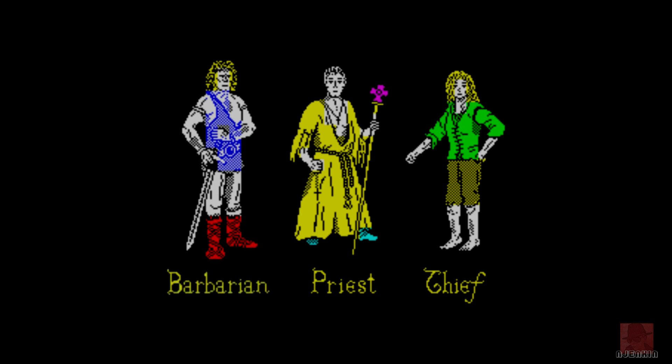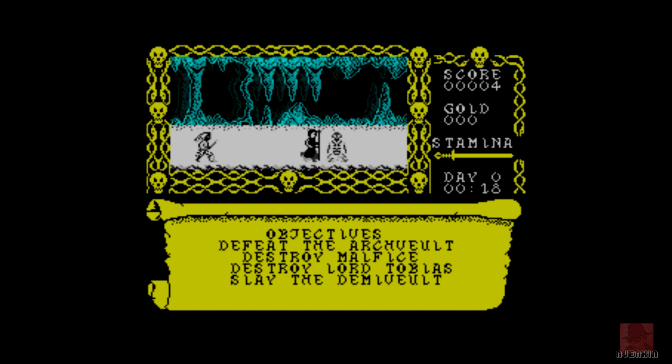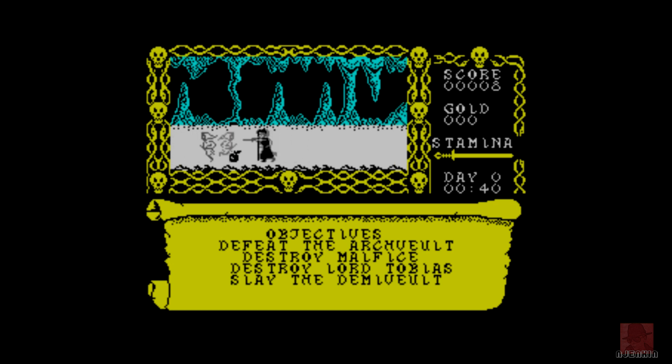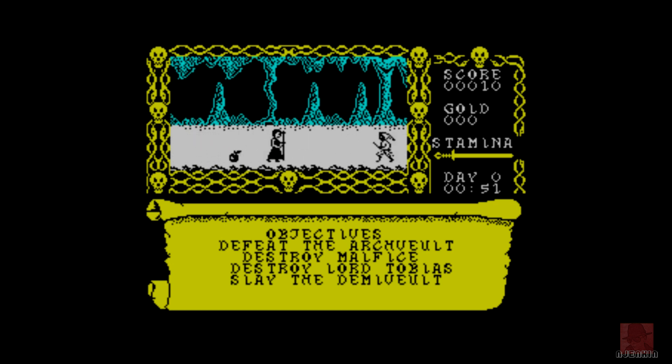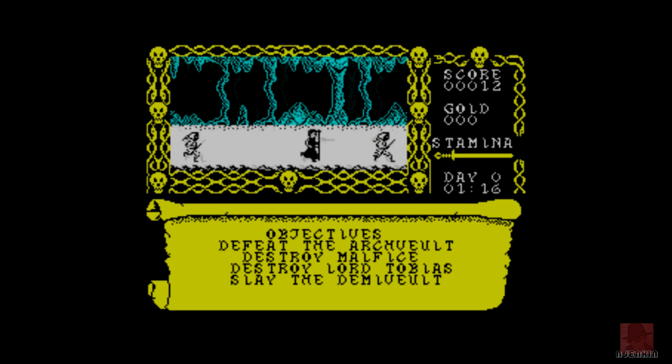Back in the groove — I've selected the same controls again, redefinable. Let's take the priest out, he doesn't look like a violent man. He's got a stick with a big purple thing on the front, which looks not too dissimilar to that robot that goes backward and forward in Manic Miner, although that is yellow. Maybe he killed him and painted him. This priest is a dodgy looking fellow. So the barbarian was all-out fighting. We will edit down these load times. Here's the priest, and it looks like it's exactly the same gameplay. So see the objectives below — defeat the Archivolt, destroy Malface, destroy Lord Tobias, slay the demivolt. At least you've got an option of three characters, but it looks like the gameplay is exactly the same for each one.